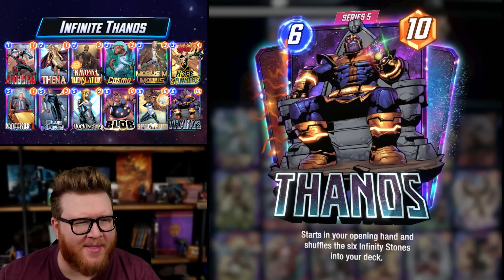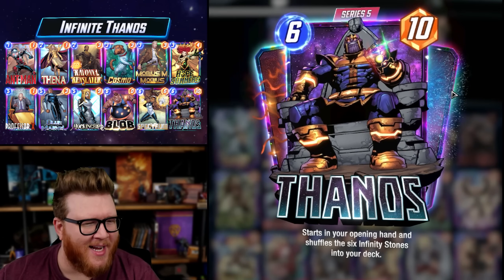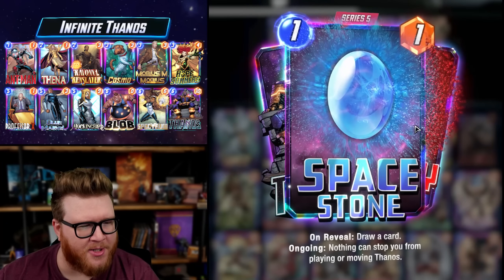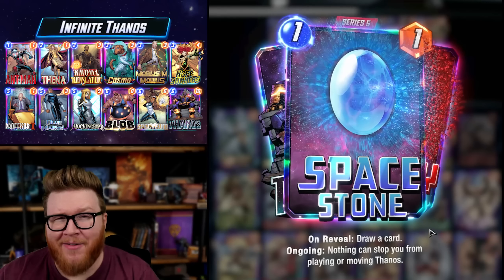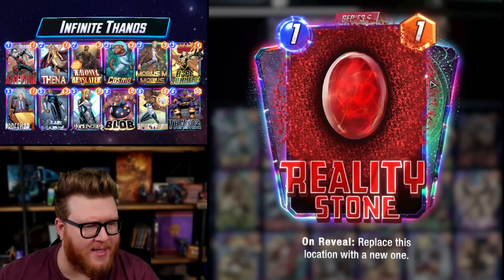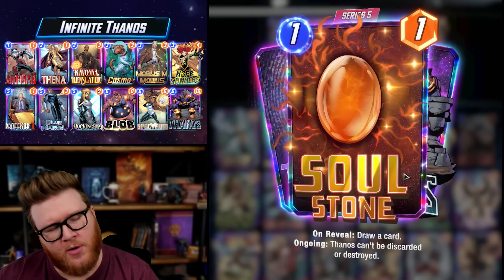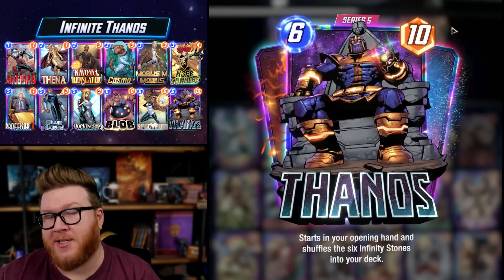I hit Infinite this month with a Thanos stack, which I did not expect. Thanos got a big change with the patch this week — some of the stones got shifted around. Space Stone now turns Thanos into a Jeff, so you can play him into Sanctum Sanctorum or Professor X. The Soul Stone also got changed; Thanos can't be discarded or destroyed now, making him safe from Shang-Chi.